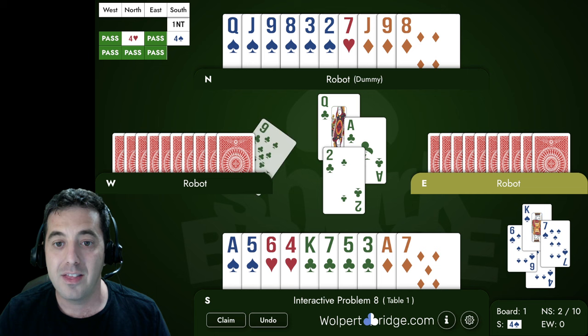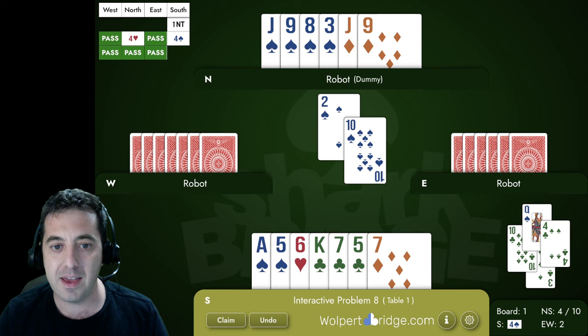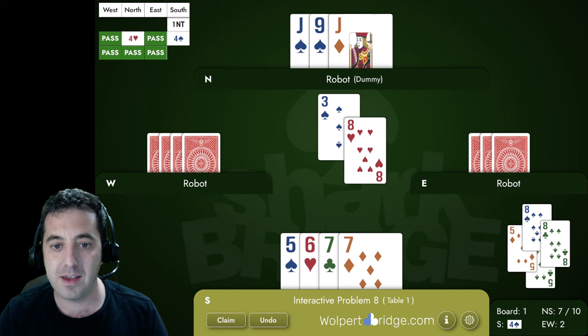We're going to play the queen of clubs before drawing a second round of trumps. They win the ace, probably cash a heart, then try to get diamonds going — but we win the ace, ruff a club high so we don't risk getting over-ruffed, cross over to the ace of spades, and with all trumps drawn we play the king of clubs throwing a diamond. We ruff the club — careful to ruff with the eight, keeping that three of spades.